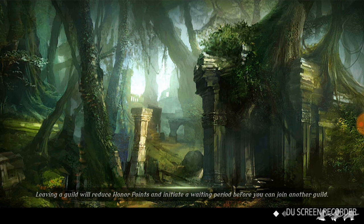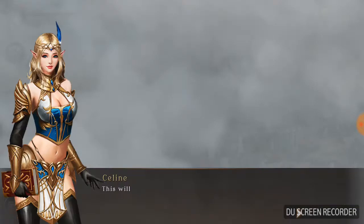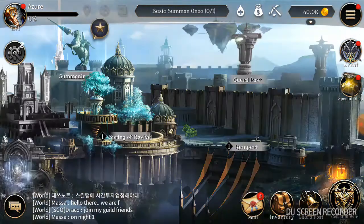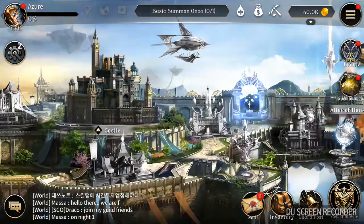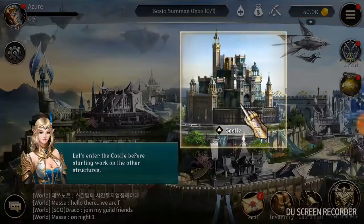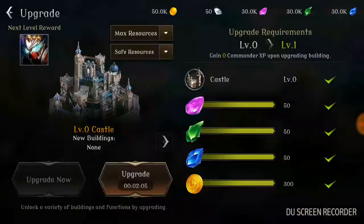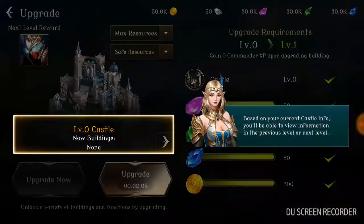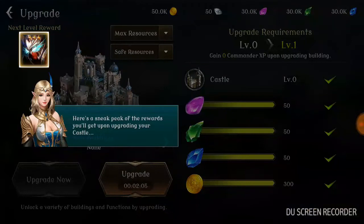Basically she wants me to upgrade my castle a little bit. The castle starts off at level zero in this game. You get a sneak peek at the next reward. I like the materials in this game — it seems like it has emeralds and gold coins.